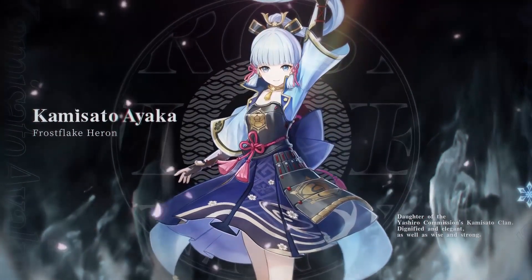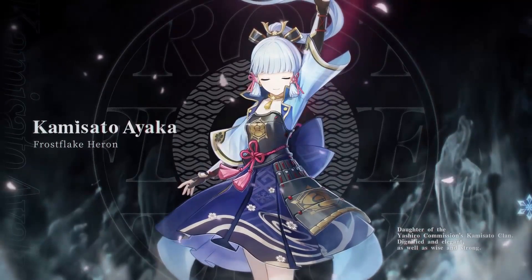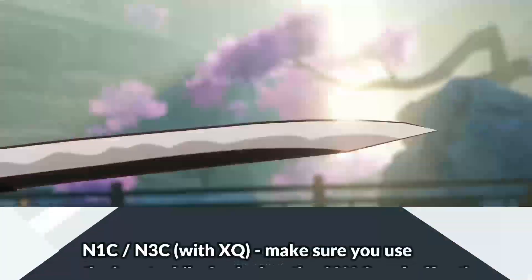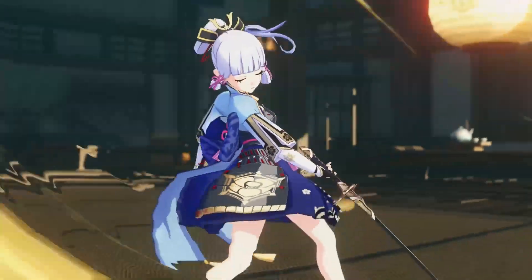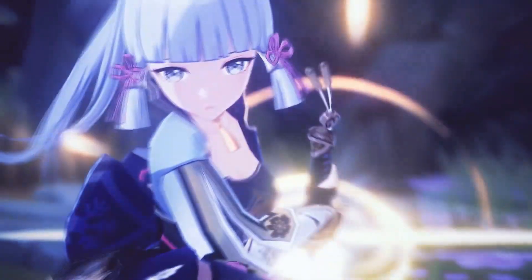Ayaka is a cryo DPS unit that has an attack rotation that buffs her own cryo damage. This creates a gameplay loop of attacking with N1C or N3C — basically 1 attack then a charged attack, or 3 attacks then a charged attack if you're in Xingqiu's burst. Once you apply the cryo damage bonus from a sprint, you unleash her burst for huge damage. That is the core gameplay of Ayaka.